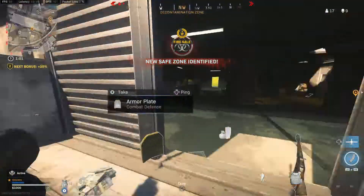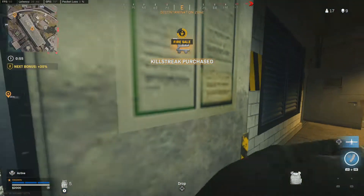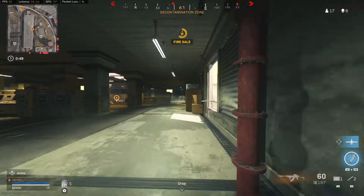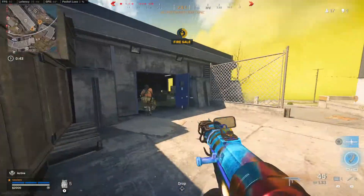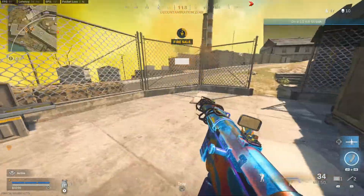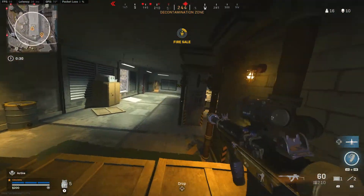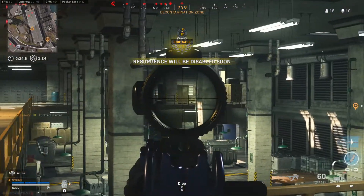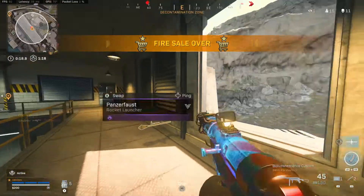Fire sale is active, fire station costs are reduced. UAV is out of fuel. Enemy UAV active. Watch your six — resurgence will be gone soon. Positive ID on the bounty target. Fire sale's done, prices are back to normal.